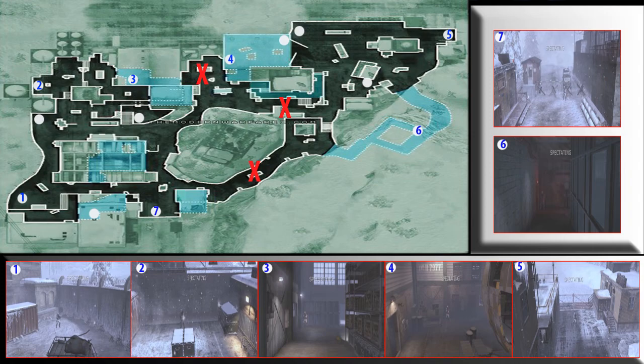Those are what the spawns actually look like in the game. The red X's don't actually mean where you should not go — there's not really too many options on this map — but these spots are where you need to be very careful when you go through, and I'll explain more about those in the video. I have to record these videos in theater mode so I can talk over them, so if they're a little laggy, please forgive me.